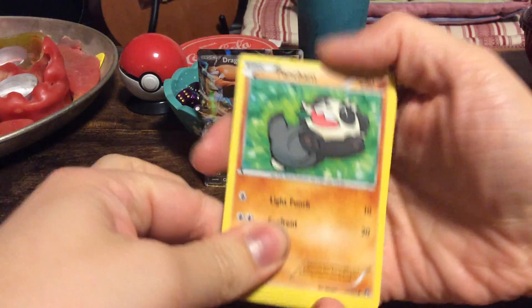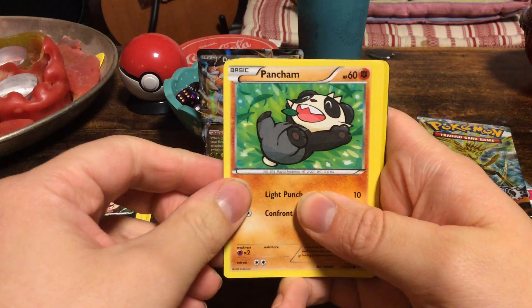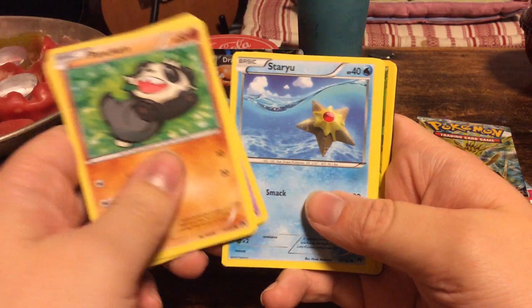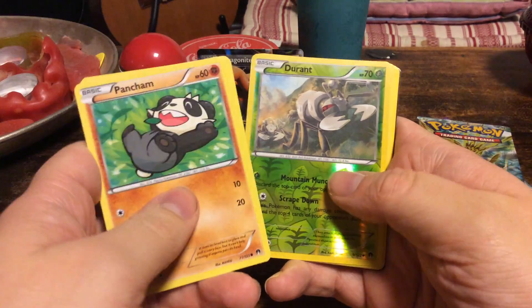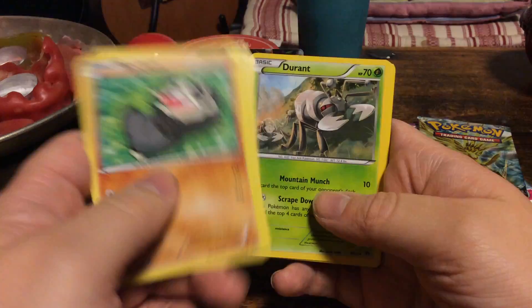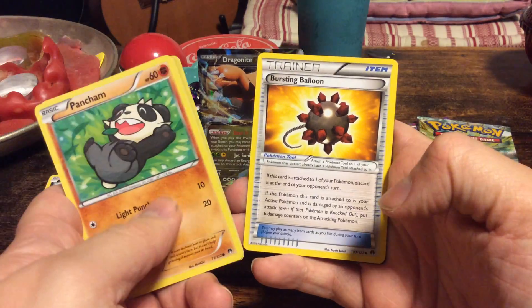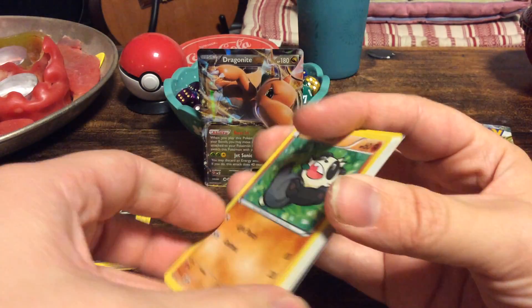Now up to Breakpoint — the set which I almost completed. Let's hope we have one of those missing cards. Pancham, Petilil, Scorupi, Staryu, Gible, reverse foil Durant. And we have a Shivji, which I already had, so that's a shame. Another Durant, the regular one. Bursting Balloon — always nice to have. And a Puzzle of Time.